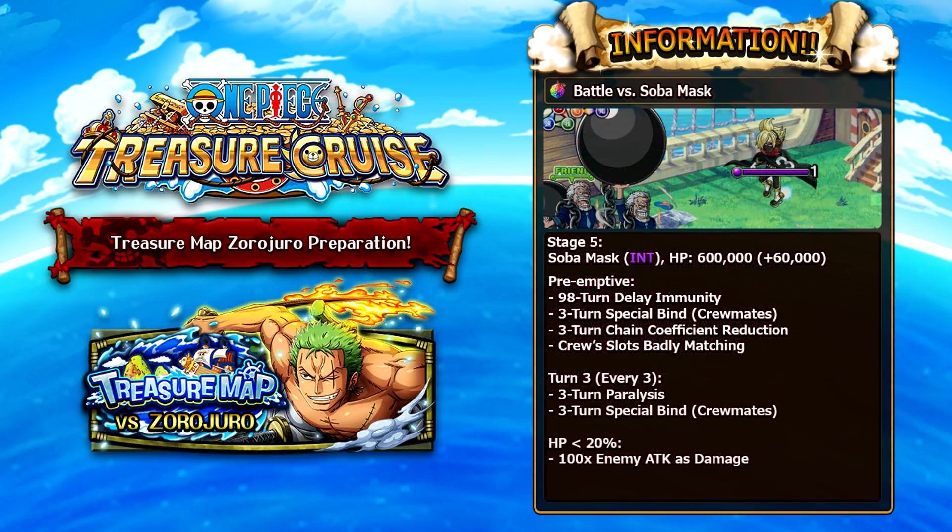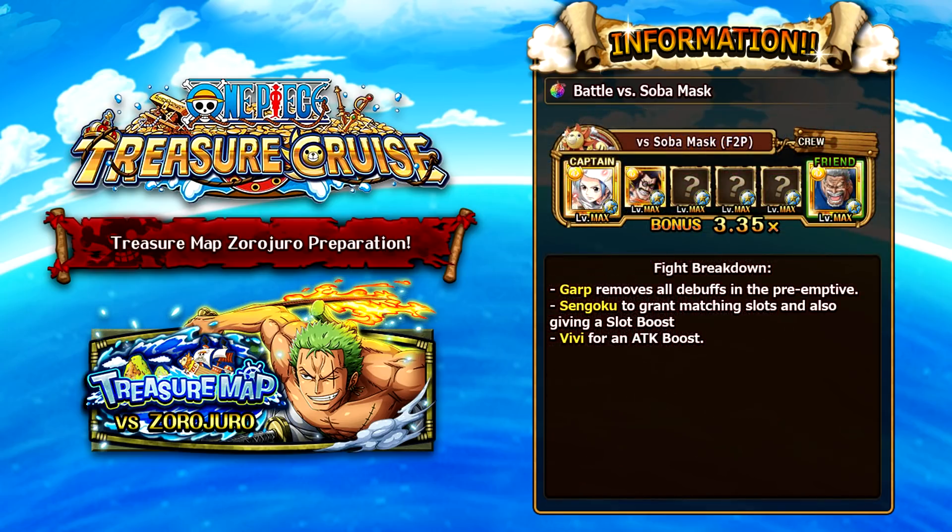The final mini-boss is Sober Mask — INT with 600,000 HP, the highest of all mini-bosses. His pre-emptive applies delay immunity and 3 turns of special bind to your crewmates, so you want a captain that can remove special bind — as the picture suggests, Garp is a great option. He also applies 3 turns of chain coefficient reduction and changes orbs to badly matching. On turn 3, and every 3 turns after, he paralyzes your crew for 3 turns and applies additional special bind. Below 20% he does massive damage — you're likely going to die, so be very careful.